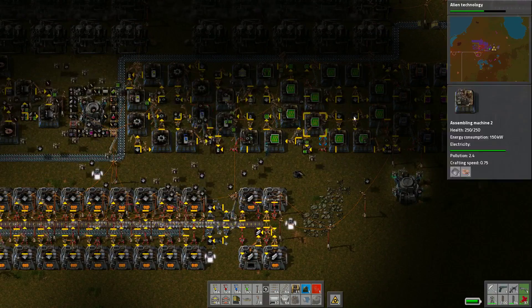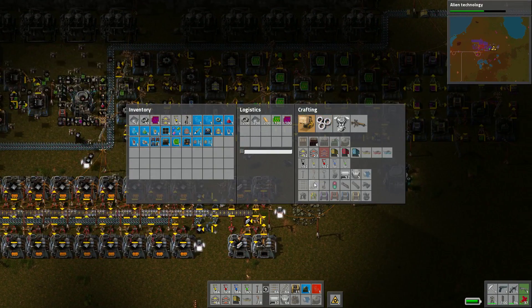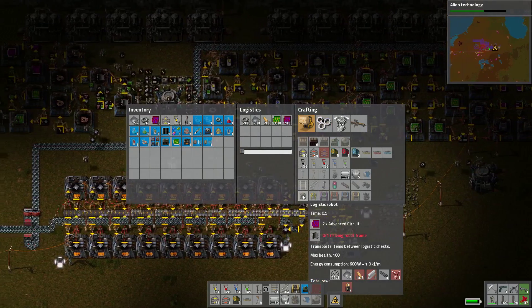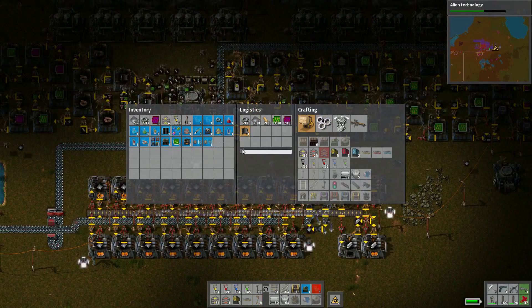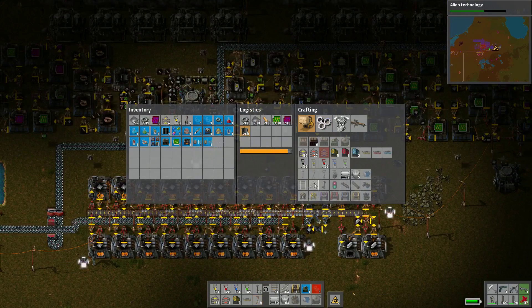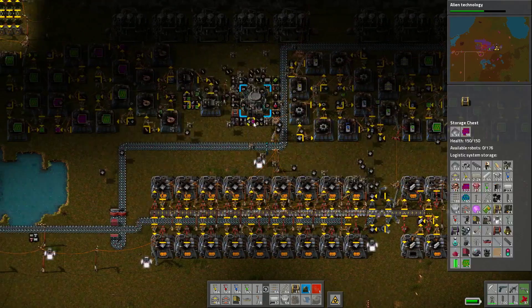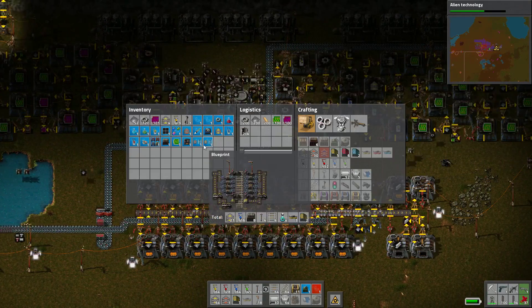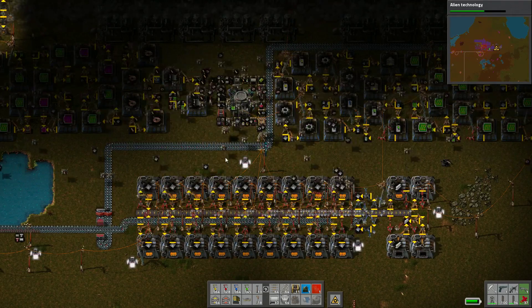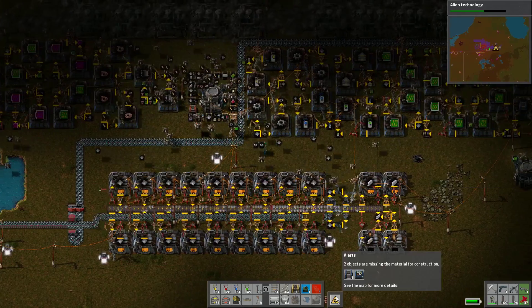Copper coil gets used up so fast that circuit production really does need to just be much closer to the storage, because this is using a lot of robot time. More robots would be nice. Bring me all the flying robot frames — they'll do it eventually. Right now they're being rather lazy.